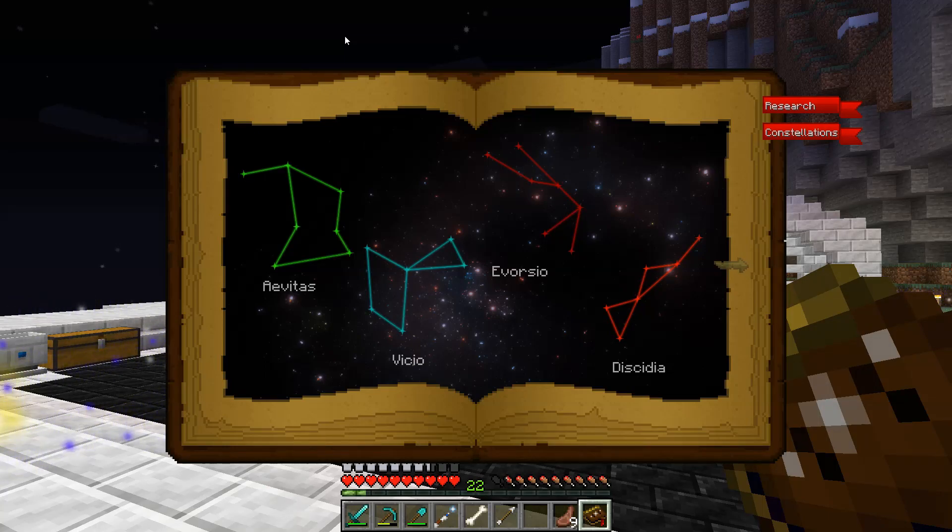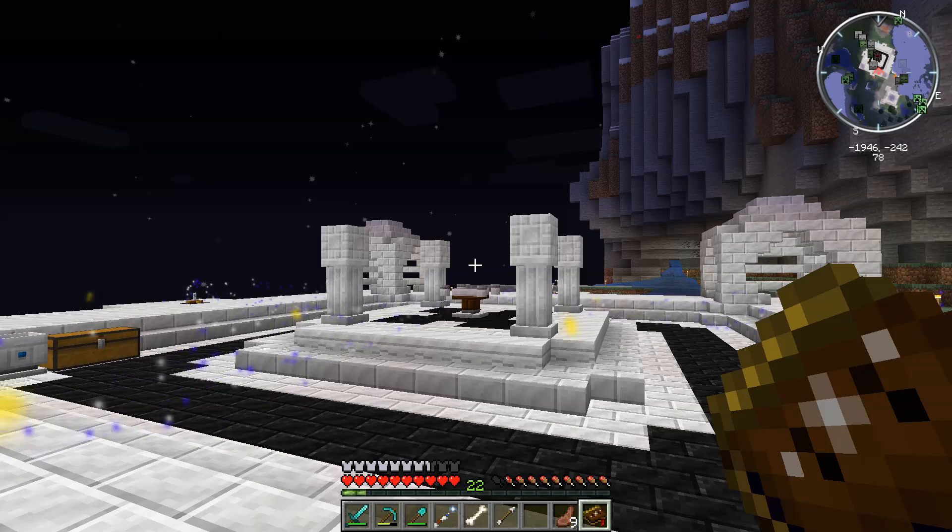In today's episode we're only going to be covering these five because these are known as bright constellations. There are also dim constellations that we'll go over later, but we need to get these done first before we can move into that section. So that'll be another video, but these are the five base bright ones — once you have these we're good to go.